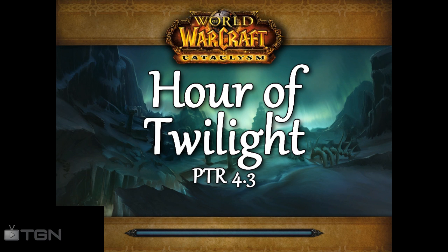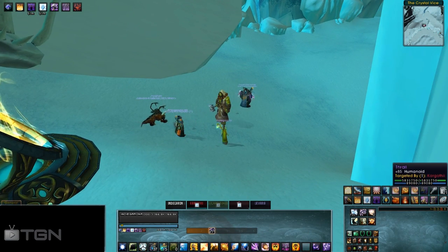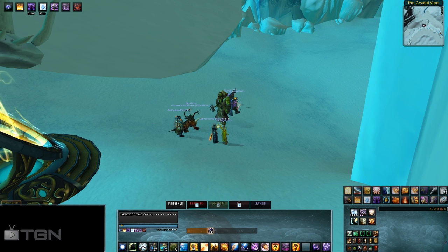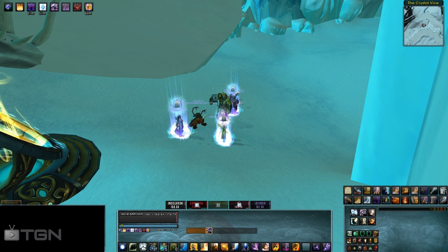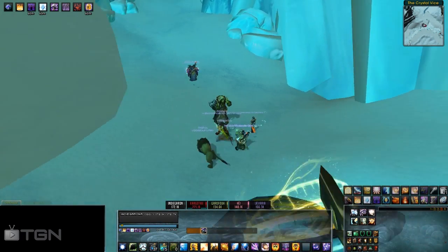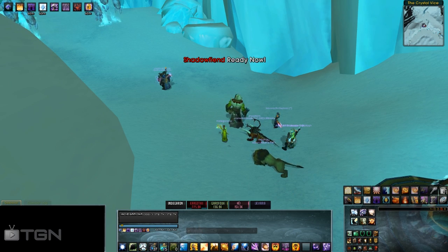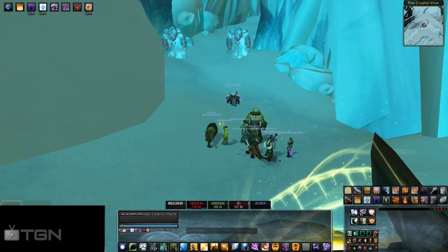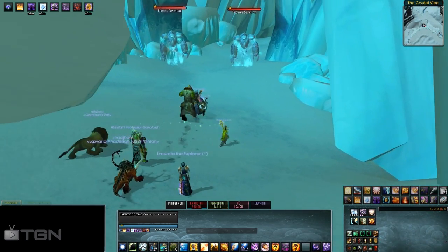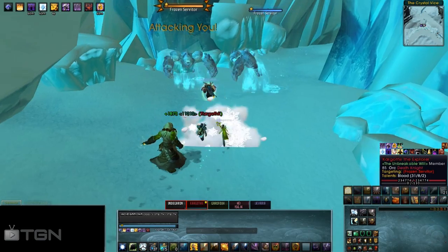Hey guys, this is Indy and today we're on the PTR for patch 4.3, exploring the new dungeon Hour of Twilight. It's a really cool instance where you're escorting Thrall through Dragon Blight towards Wyrmrest Temple, where the final fight takes place. You're going to face three bosses inside this instance. The first one occurs along a gauntlet-type passageway, and the trash mobs here don't pose too much of a challenge.